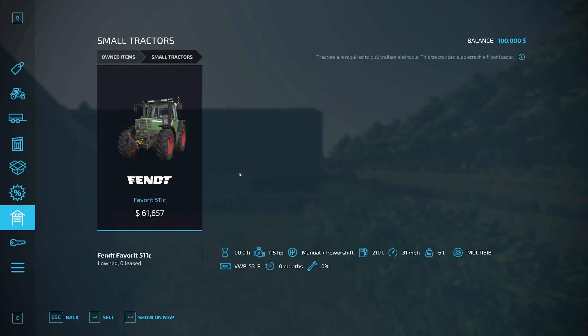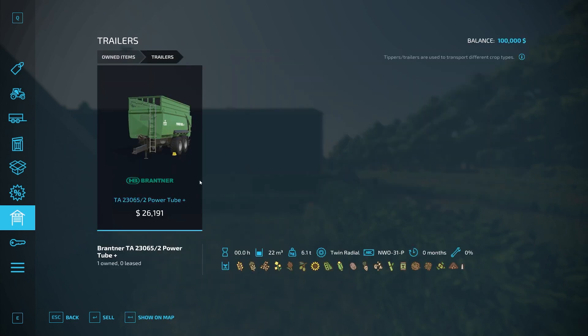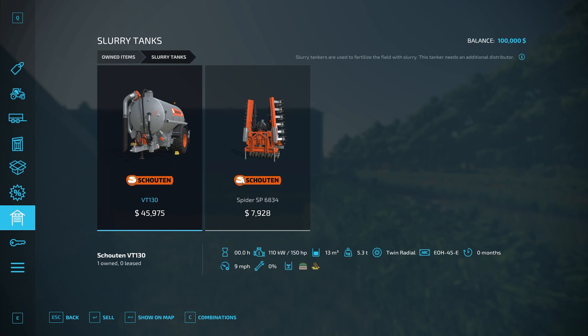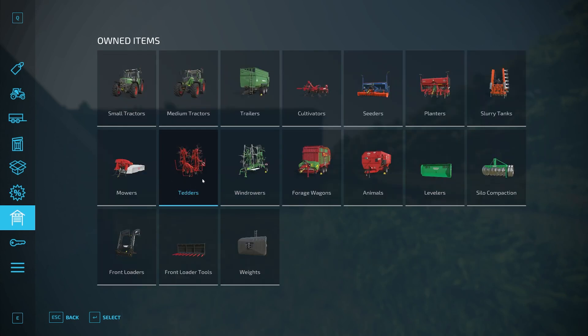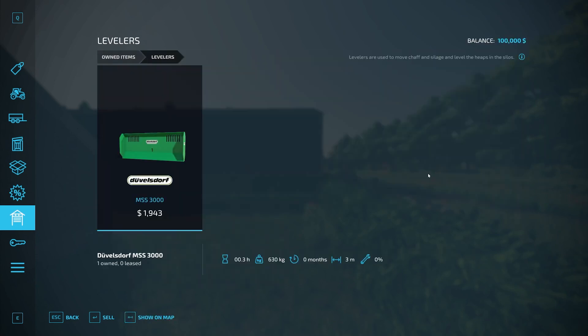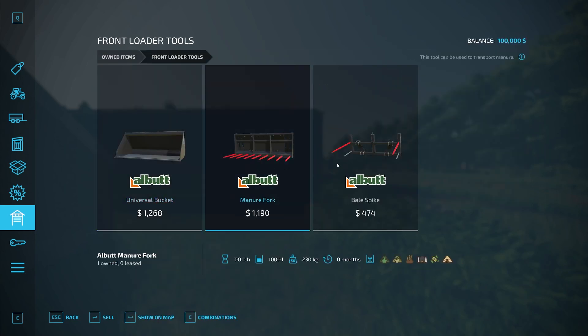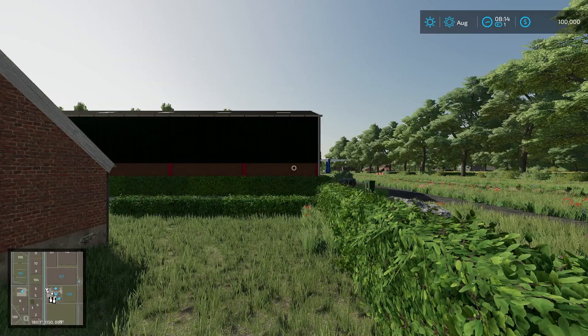Let's hop into the store and take a look at our starting equipment. We have the Fendt Favorit 511C — great tractor — a Fendt 718 Vario, a Brandt TA 230/65 two power tube plus trailer, a Horsch Toronto 3FX small cultivator, a small seeder, and a small planter which is nice. We also have a slurry spreader at 6.8 meters, a decent mower setup, a small tedder, a wind drower, a small forage wagon, a small TMR mixer for cows, a leveler, a silage compactor, a front loader with bucket, manure fork, and bale spike, plus two ADCO weights.